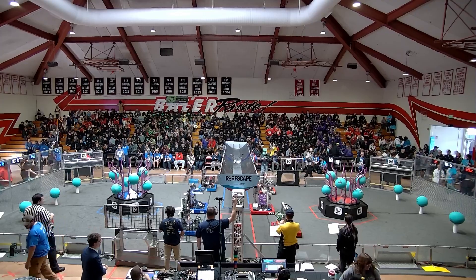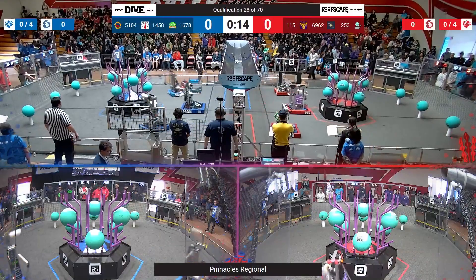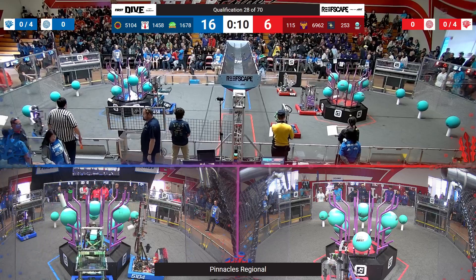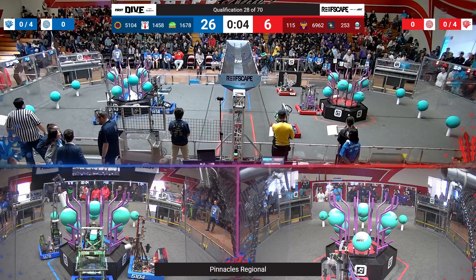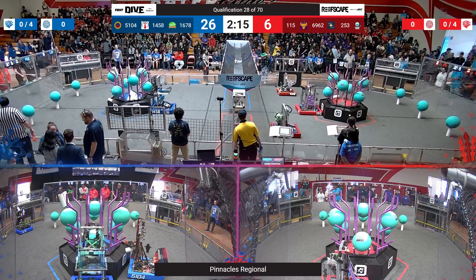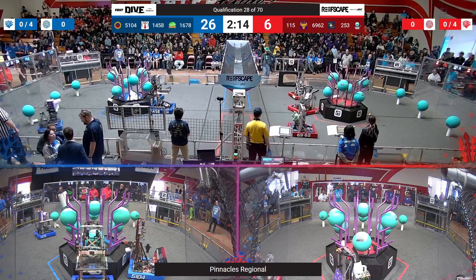All right, drivers behind the line in three, two, one, go! Blue Alliance with all three robots moving as Citrus Circuits barely gets that coral onto the reef. That will give them an auto RP for Blue. Red Alliance, though, with 6962 not moving off the line. I'm not sure they're going to get an RP. Unfortunate for the Red Alliance there.